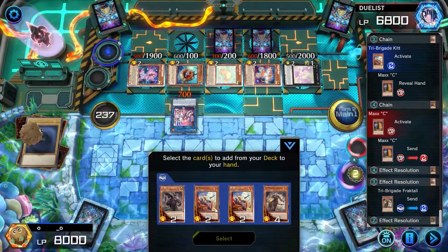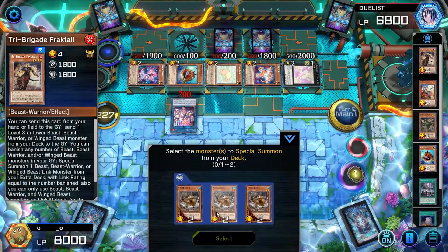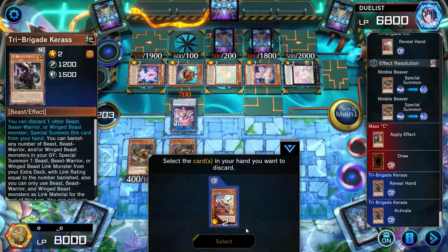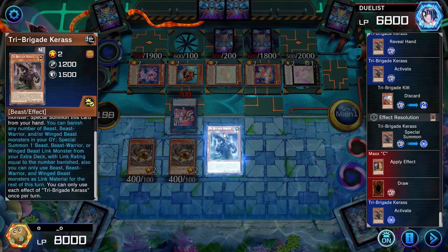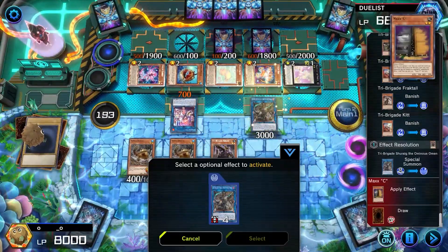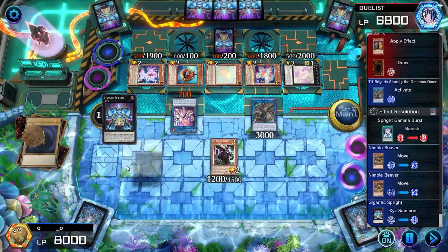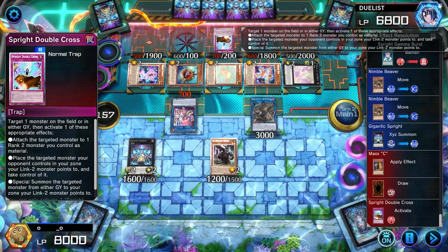Kit sends Fractal to the grave, Nervil adds another copy of Kit to my hand, and Angler summons 2 beavers from our deck. Kara summons itself by sending Kit to the grave. I use its effect to banish 4 from our grave to link summon to Shurig. I banished the set card on the right side but it was the wrong one. Who sets Gammaverse? Usually the middle set is Imperm, but I guess they just open with Doublecross and we just lose the game here.